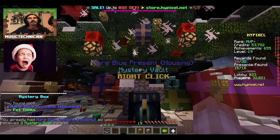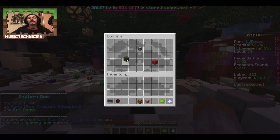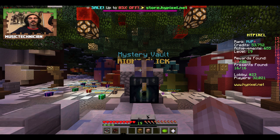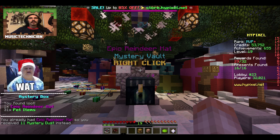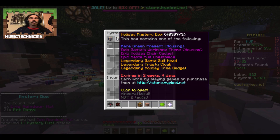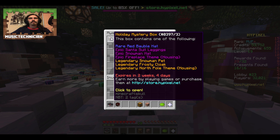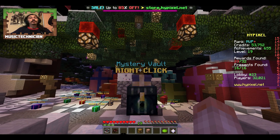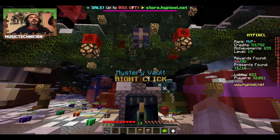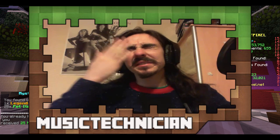Rare blue present for housing, already got that. This one has the Santa suit head or the holiday tree gadget - haven't had that yet, I like gadgets, they're quite fun. Epic reindeer hat - already got that. Only got two left, we want the Santa's workshop theme. We'll leave that until last. Epic fireplace theme is what we want from this chest. Got the North Pole one again - I don't want it because we've already got that. If only I could trade it for a different theme.